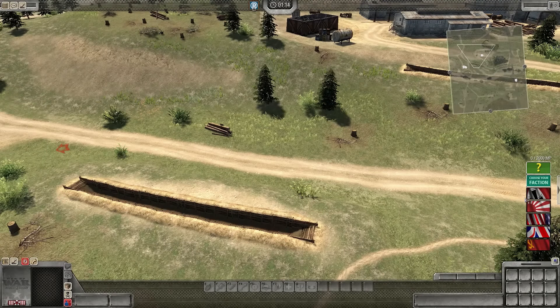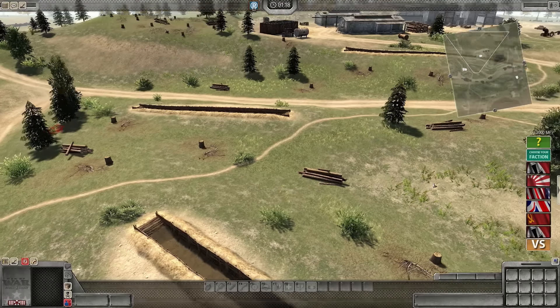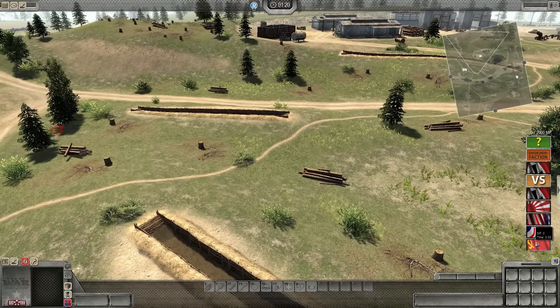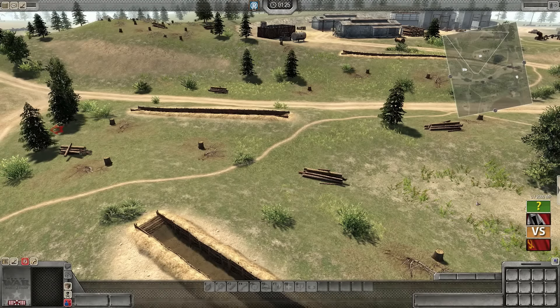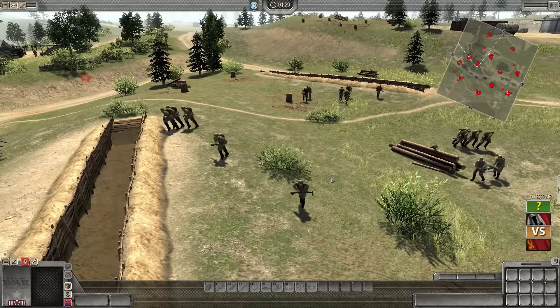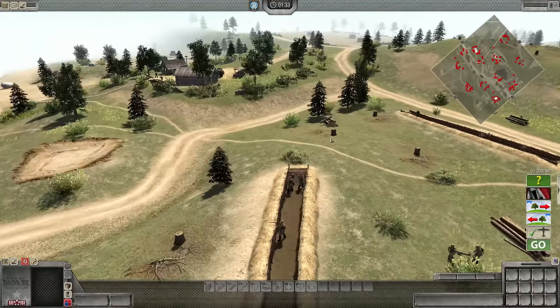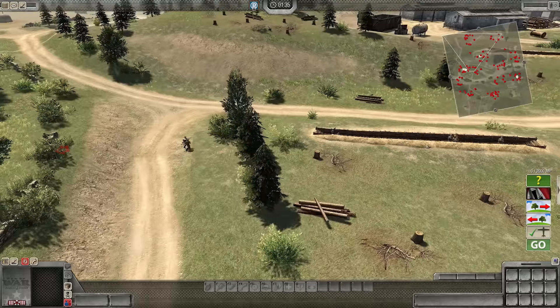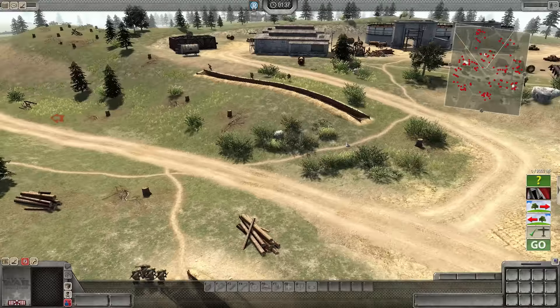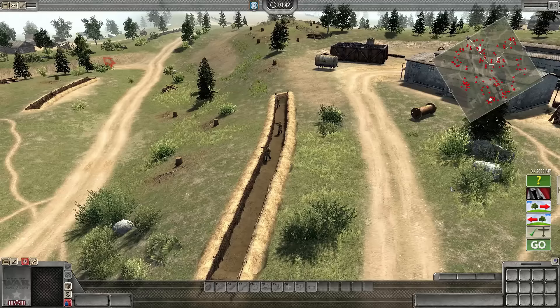First we pick which faction we want. We've chosen the Germans versus the Soviet Union — Operation Typhoon, part of Operation Barbarossa. One cool thing is watching the enemy spawning: they sprint to the trenches, set up defenses, they've got mortars, machine guns, everything. You've got to be on the lookout for enemy patrols and vehicles zooming around.